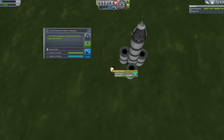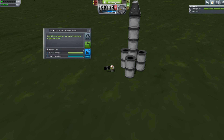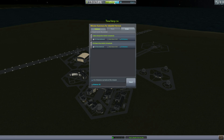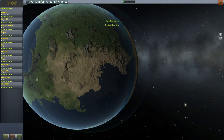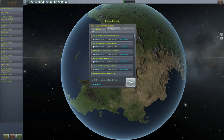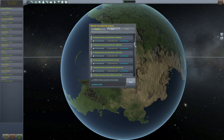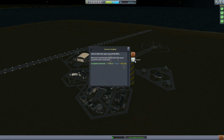Jebediah jumps out, collects a little more data, plants a flag, and his epic first mission of this space program is complete. We recover Jebediah — we get 61 science in total for that. Our reputation is now up at 705, which is pretty good. But the real scientific bounty will come from the Minmus spacecraft recovery. We recover it and get over 2,500 science in total between all our missions. That will unlock a large part of the science tree.